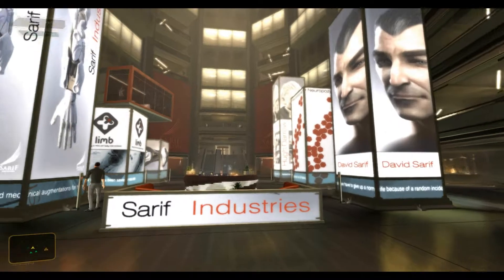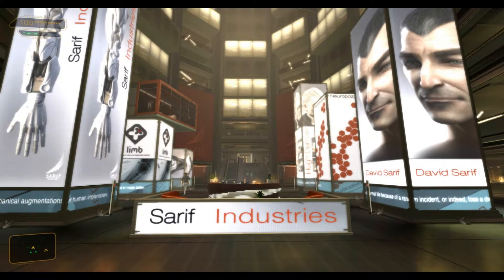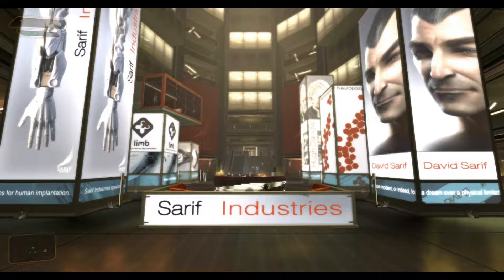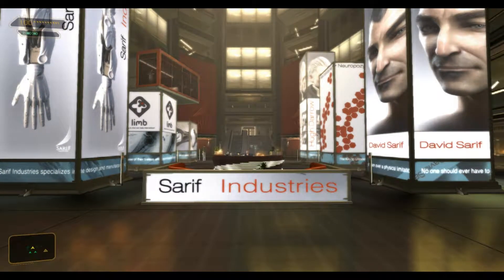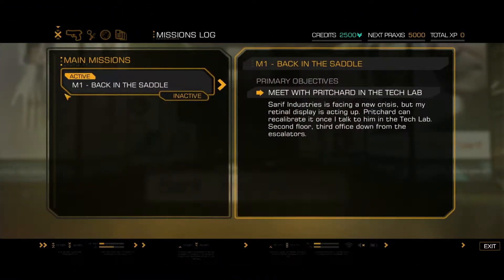We are now back in Sarif Industries and apparently a hostage situation is underway, which is why we've been recalled while we've been on medical leave. As you can see in the top left and bottom left of the screen, our visual augmentation is acting up. We're going to go see Pritchard and see if we can sort that out before we go see David Sarif once again.